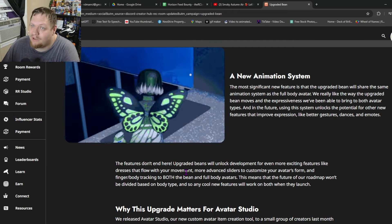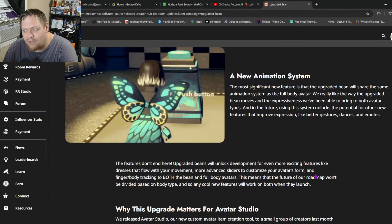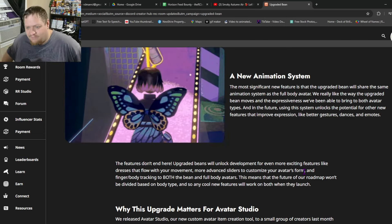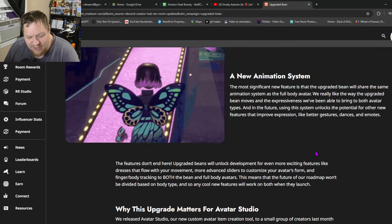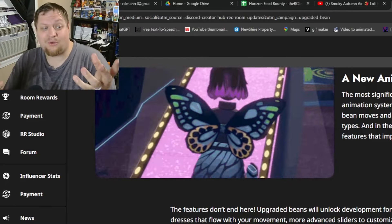Upgraded beans will unlock development for even more exciting features, like dresses that flow with your movement — cloth that follows you instead of being static. More advanced sliders to customize your avatar's form, like sliders for thickness of certain body parts, almost so you can be more truly unique. Like, finger tracking? That'd be crazy.